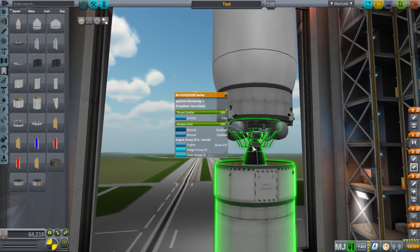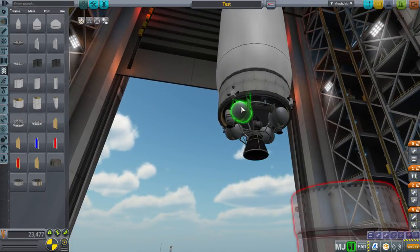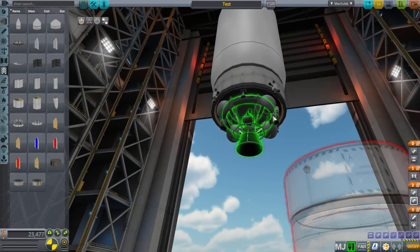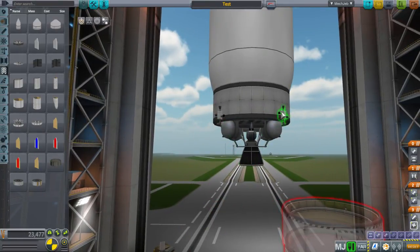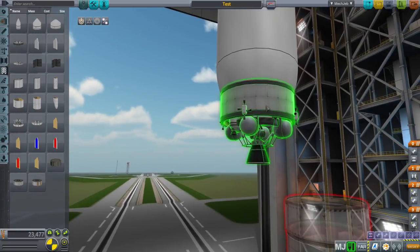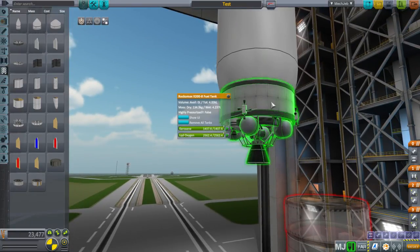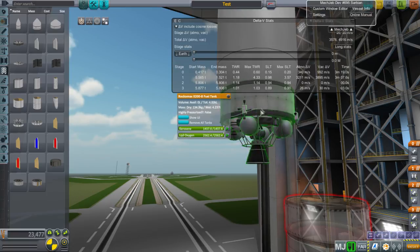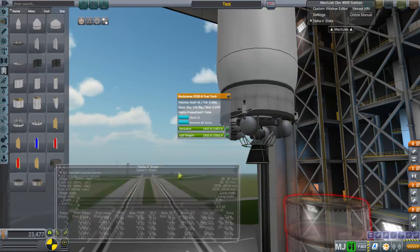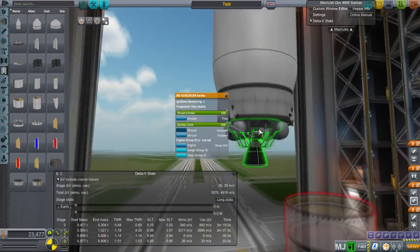This engine looks great now - this used to be the Terrier engine. We still have the Sepratrons settling the fuel down, the RCS ports, but maybe we want a non-center tank. We were constrained on burn time by the size of the tank, and the thrust-to-weight ratio here is really too high - this is overpowered. We want something in the middle.